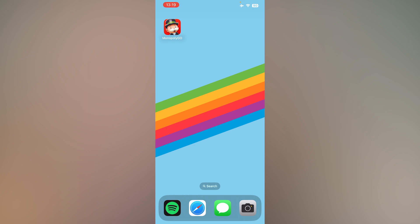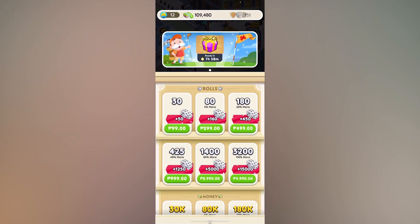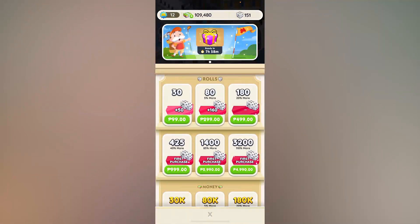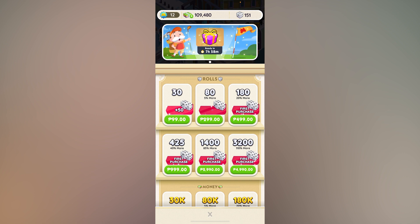you can go into their device and open the Monopoly Go app, then press the three lines at the top right, then press shop. Then you can simply buy rolls for them on their device. Simply choose how many rolls or dice and purchase it.